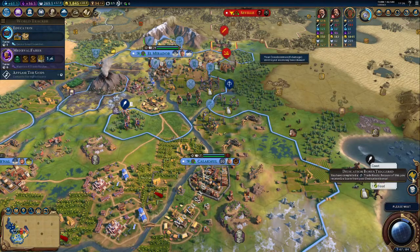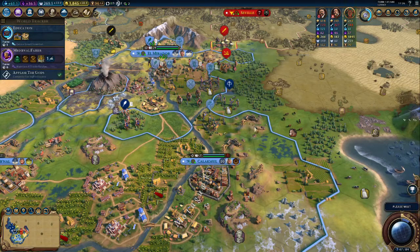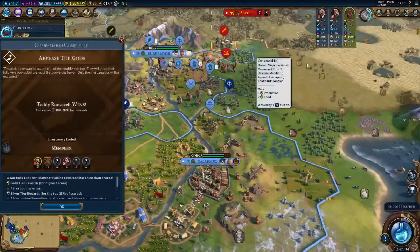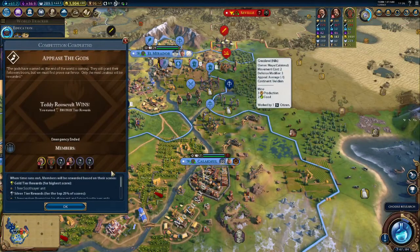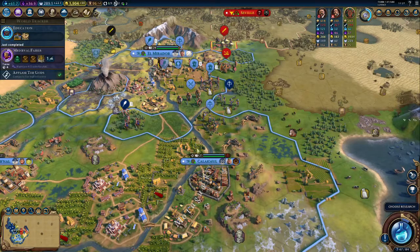We played a trade watch which gives us an era score. Because of the gods we got second — one free random promotion to all present and future soothsayer units and plus two faith per turn, which is nice. All soothsayer units in the future are going to get some bonuses for us. We need that.